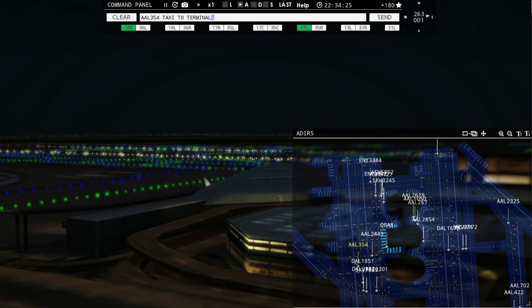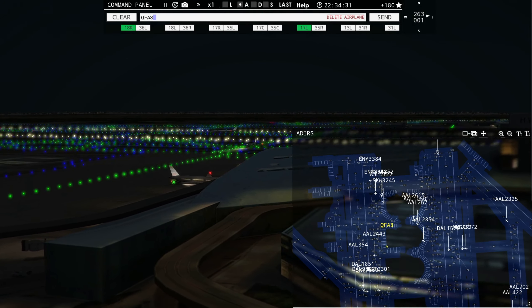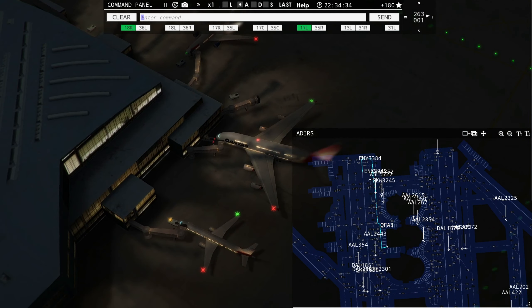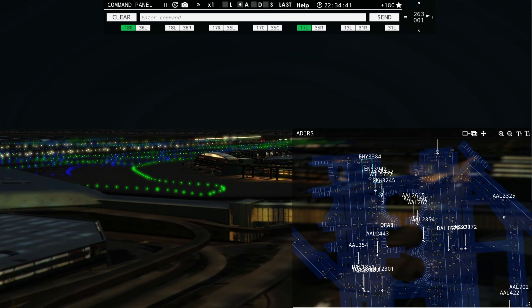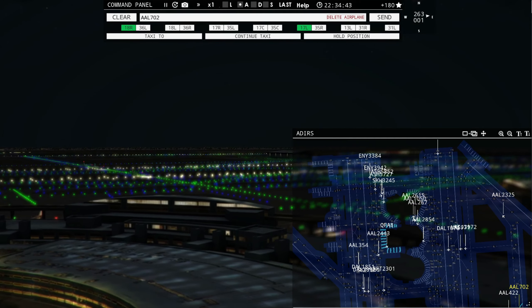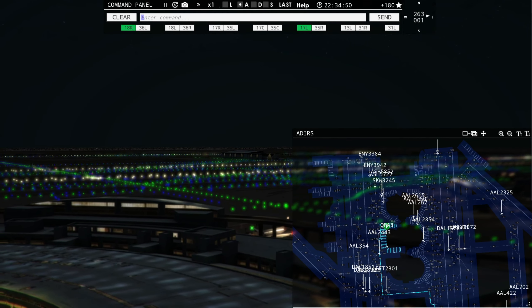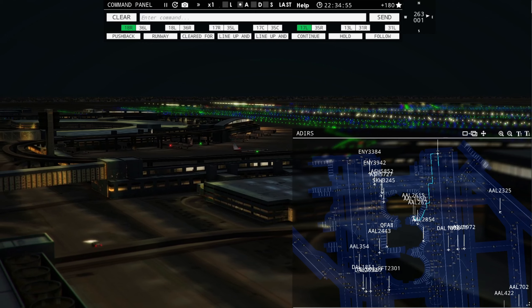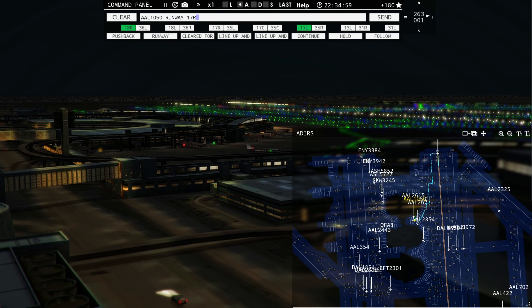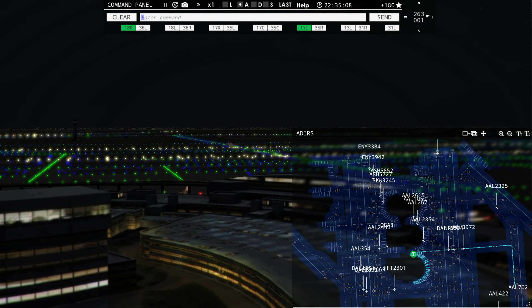American 1455, contact departure on 125.125. Air Shuttle 5891, contact Dallas departure on 125.125. American 2585, runway 17 right, line up and wait. American 2192 with you, runway 18 right. Air Shuttle 5852, pushback approved, expect runway 18 left. Spirit Wings 971, continue taxi, cross runway 17 center. Maple 769, continue taxi, cross runway 18 left.